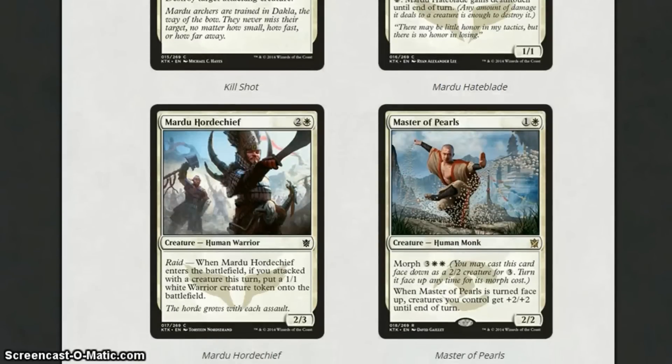Mardu Horde Chief is 3 mana for a 2-3 with Raid — if you attacked this turn, you get a 1-1 token. It's a pretty basic creature. I can see play for all of these in sealed. Getting a 2-3 and a 1-1 token for 3 mana is okay — nothing special.